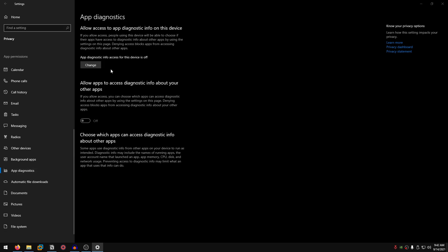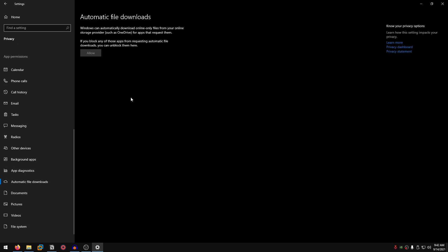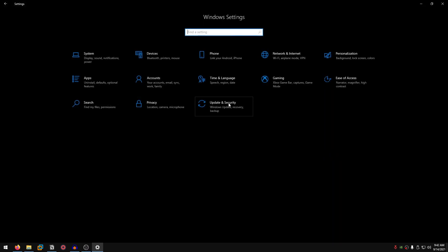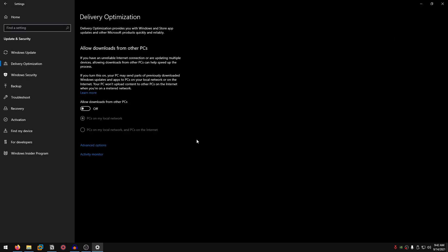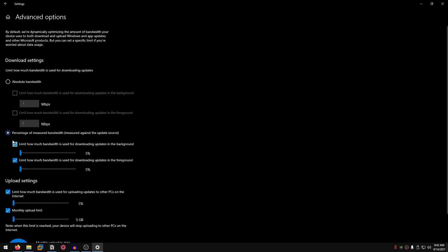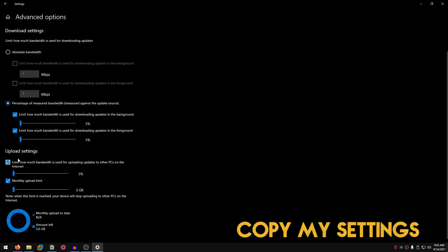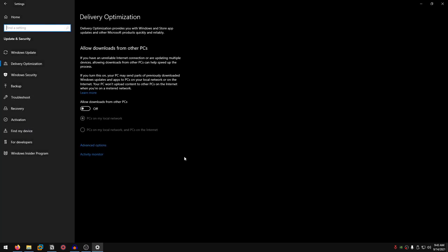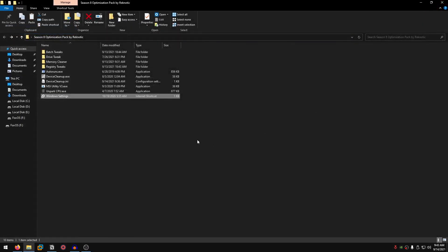Go back to home, go into update and security, delivery optimizations, and make sure they are turned off. Go into the advanced options, select the option to set percentage of measured bandwidth, and set these limits to the lowest — 5%. Do the same for the upload settings as well. And that's basically it — you can close out of Windows settings and we are done with all of the optimizations.